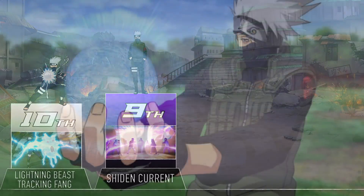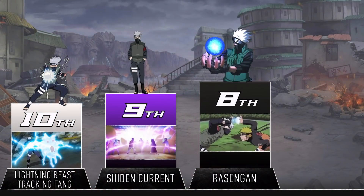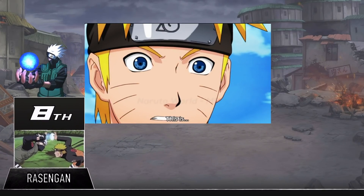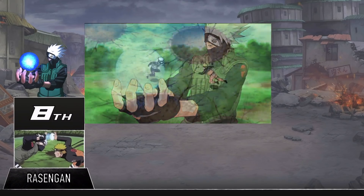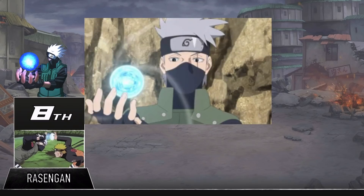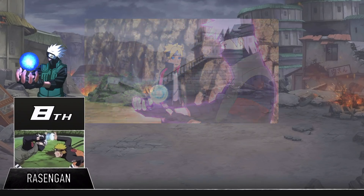The Rasengan is pretty much one of the most powerful and memorable jutsu in the entire show. What makes this thing stand out is that it's not only powerful — it's a rite of passage. There are only ever a handful of people who can use it, and that just adds to its cool factor. We don't really need to talk too much about how strong it is; there's a reason Naruto can't stop himself from spamming it. The only reason this technique isn't higher on this list is because it isn't that important to Kakashi — sure he's used it a couple of times, but it's not something he relies on.